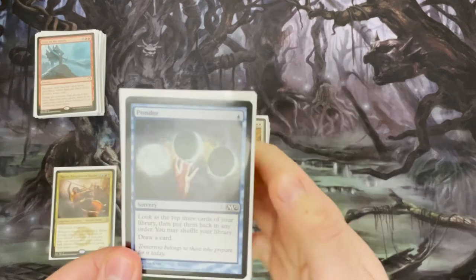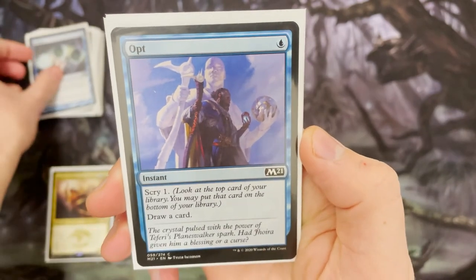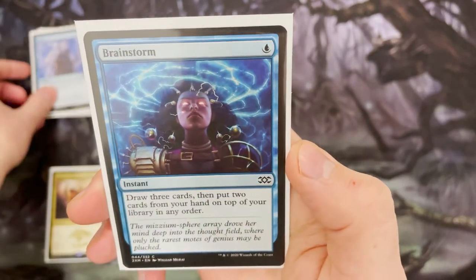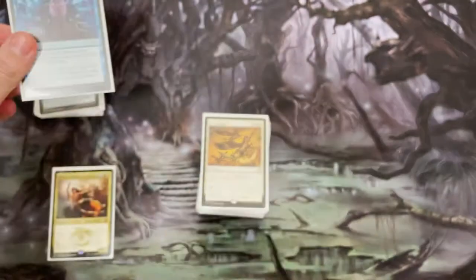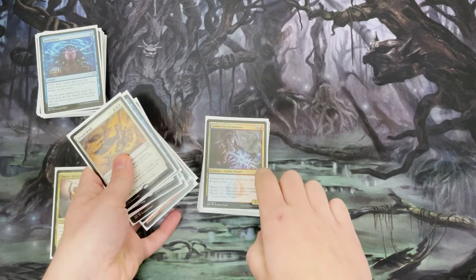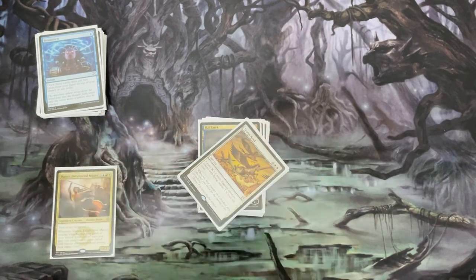It's my girlfriend's deck and the best way to describe it is organised chaos. When you look at it — and I will put the list on Moxfield for you to check out — there is almost too much going on. But it just works. Everything syncs together so well and it just pops off like crazy. This deck has a very high win-loss ratio in our playgroup, and as we go through you can see why.